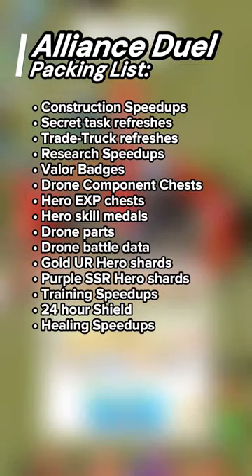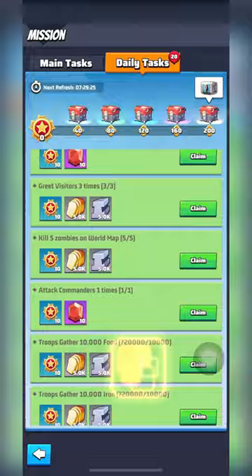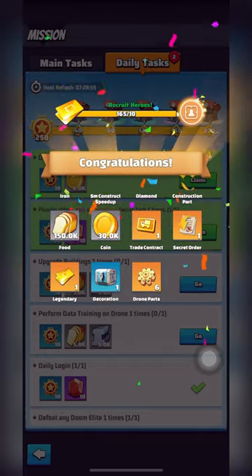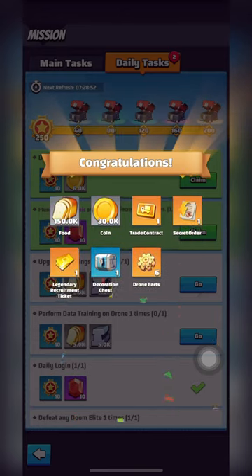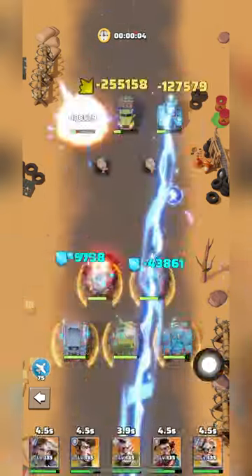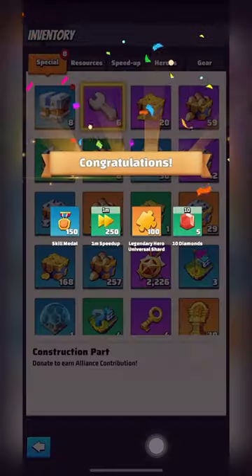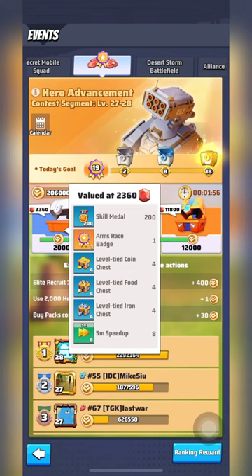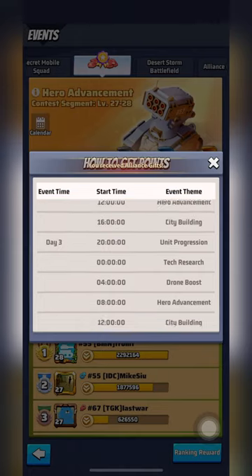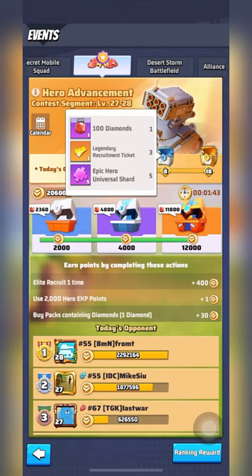Now that we have our speedups, let's knock some more off our packing list with daily tasks, honorable campaigns, and arms race. Daily tasks — not to be confused with secret mobile tasks — is a daily checklist that can earn you drone parts, speedups, diamonds, trade contracts for intercity trade trucks, and secret orders for secret mobile tasks. Honorable campaigns are a series of trials to test the strength of your heroes; they reset every two days and are one of the easiest ways to earn hero EXP and, if you're lucky, legendary hero shards. Arms Race is a regularly scheduled daily event where you can earn legendary recruitment tickets, skill medals, and hero shards.